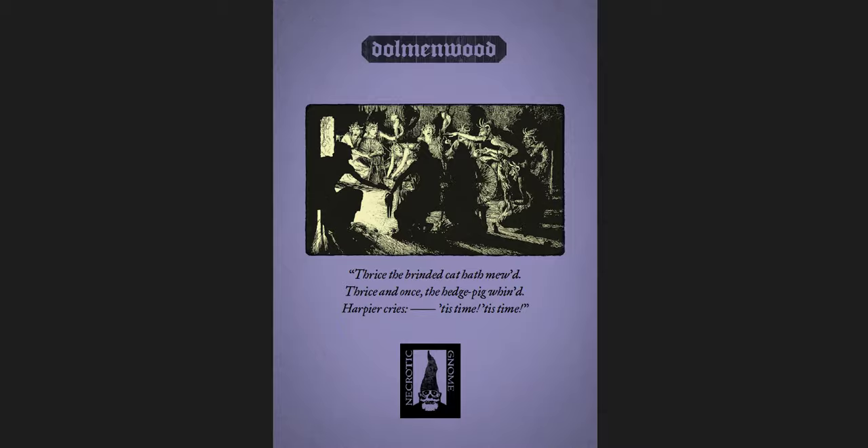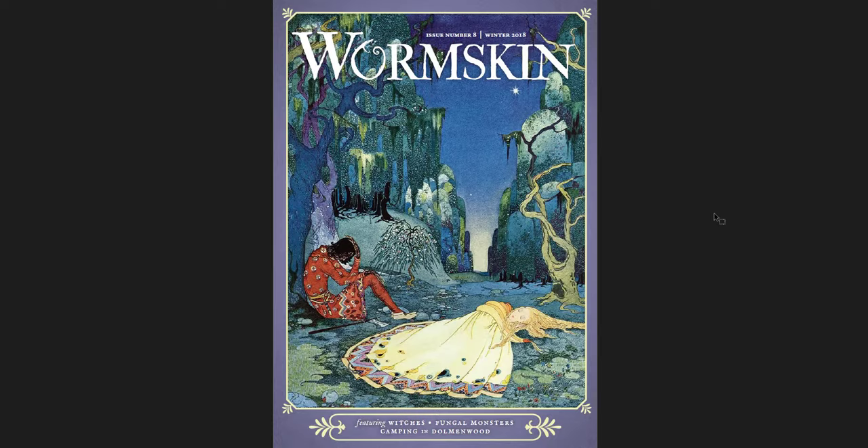That last issue is very different in its tone and in the art chosen than the previous ones. I think by Wormskin Issue 8, the very last one, things were slightly going in a different direction in terms of the art style and the design. It'll be interesting to see, looking at the PDFs of the new book as it comes out, how much of the old stuff was kept and how much was redone, revised, and changed direction.